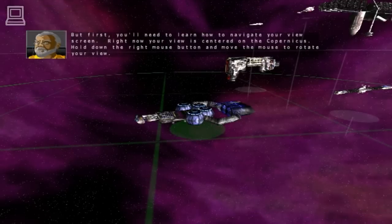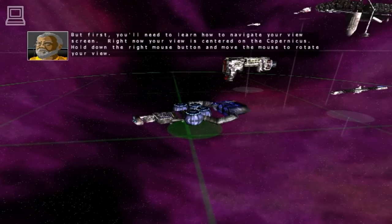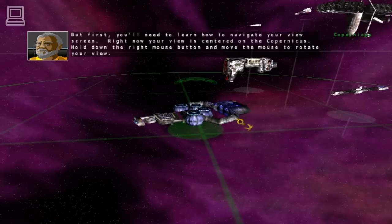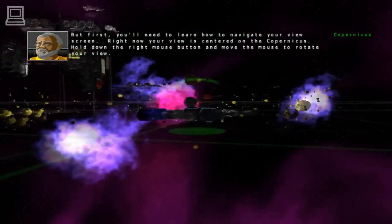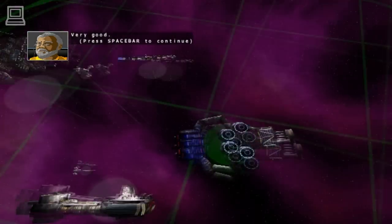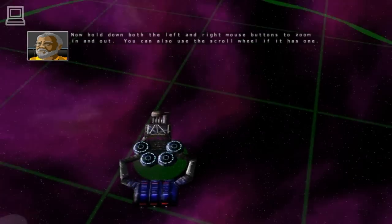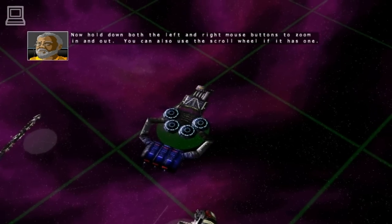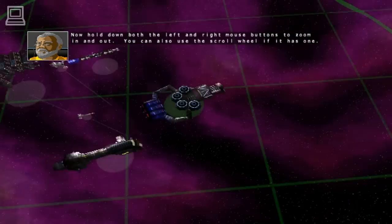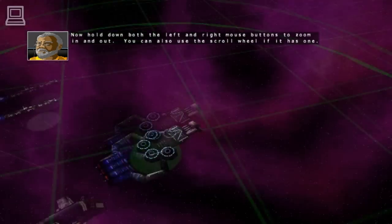But first, you'll need to learn how to navigate your view screen. Right now your view is centered on the Copernicus. Hold down the right mouse button and move the mouse to rotate your view. Hold down both the left and right mouse buttons to zoom in and out. You can also use the scroll wheel if it has one.